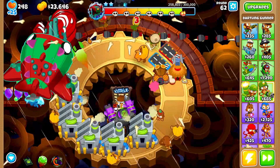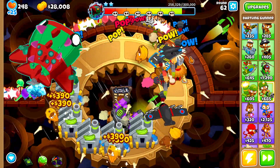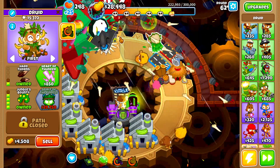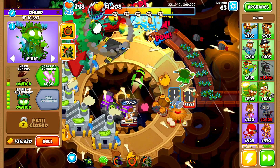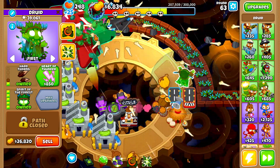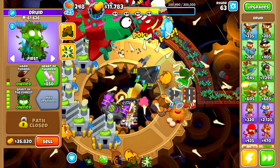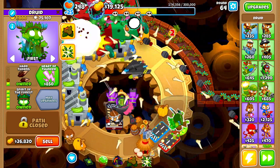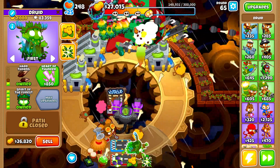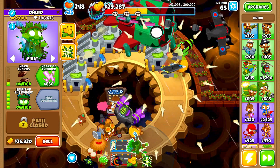Rocket storm - this is not what I expected. Let's buy jungle's bounty and spirit of the forest to help out. Hopefully spirit of the forest fills up the entire track so I don't need to worry about any balloons slipping by. I want to go with a glaive lord but we can't really afford one because it'll just end up going around the track. The spirit of the forest changes every time the map switches, so the thorns become weaker and weaker.